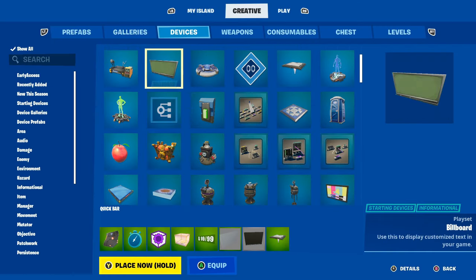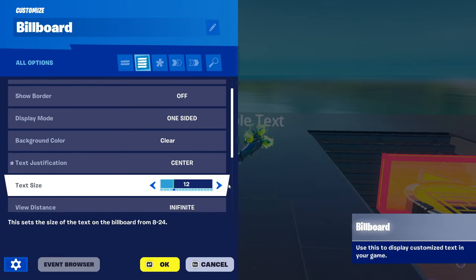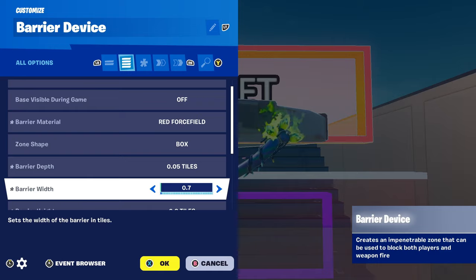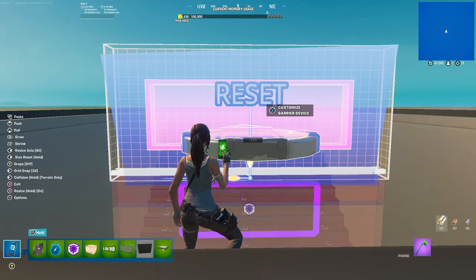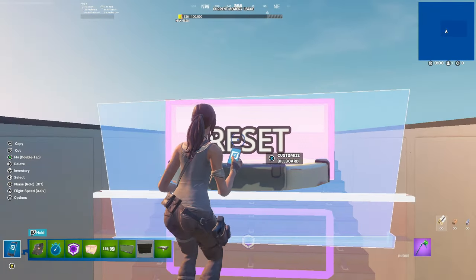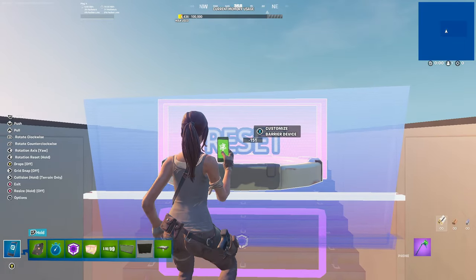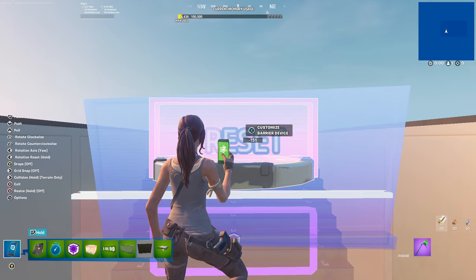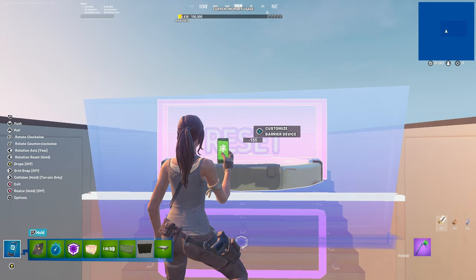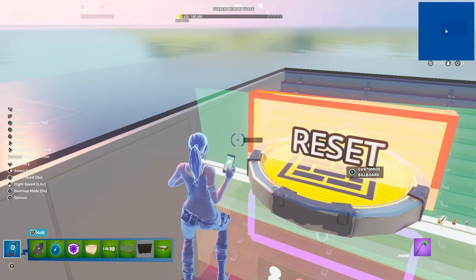Next, get a Billboard device. Set text to 'Reset', text justification Center, text size 24, Outline Light - it should look like that. Grab it and make the barrier device a bit smaller. Resize it, come down just a bit, move that in like so. Copy the billboard and the wall on both sides.